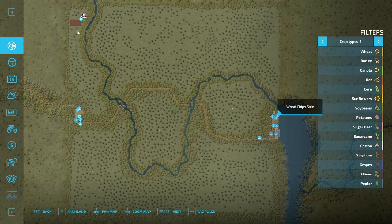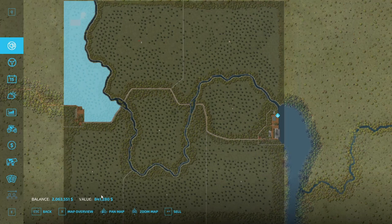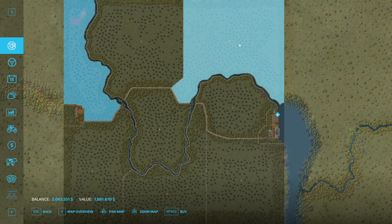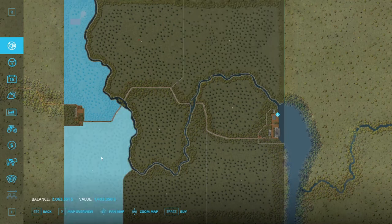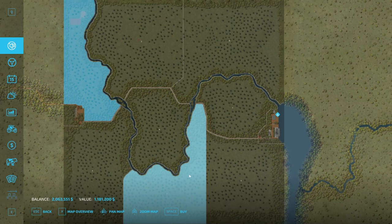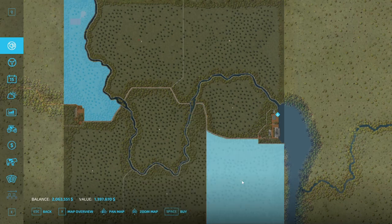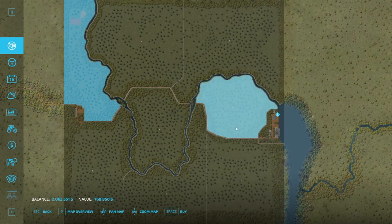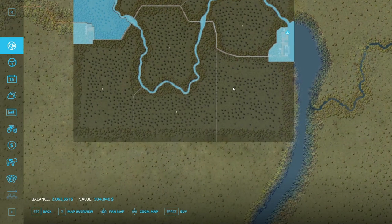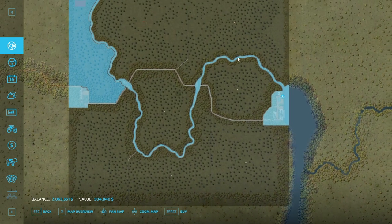You start out owning the first piece if you start in easy mode. You could sell it for $841,280. Field 2 costs $1.6 million, field 8 is $1.8 million, field 3 is $1.4 million, field 4 is $887,000, field 5 is $1.1 million, area 6 is $1.4 million, field 7 is $768,000. Buying the factory areas along the river will cost you about $504,000.